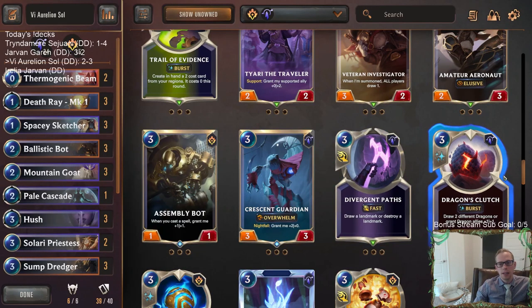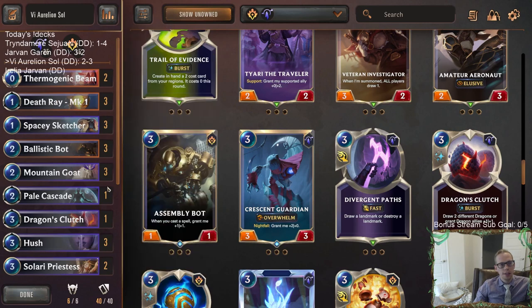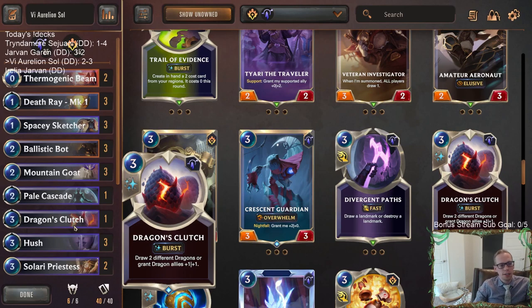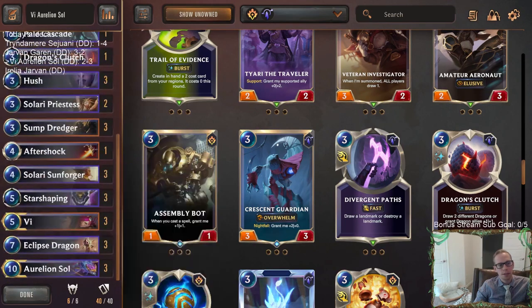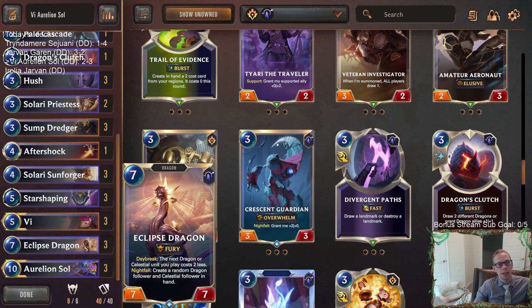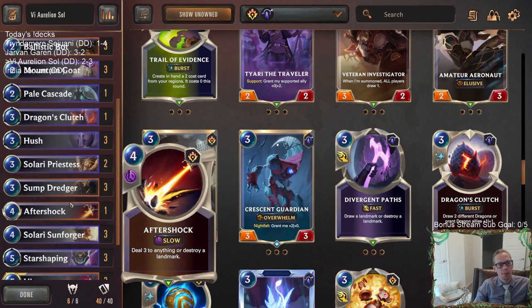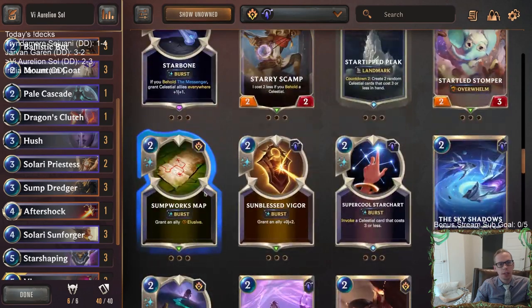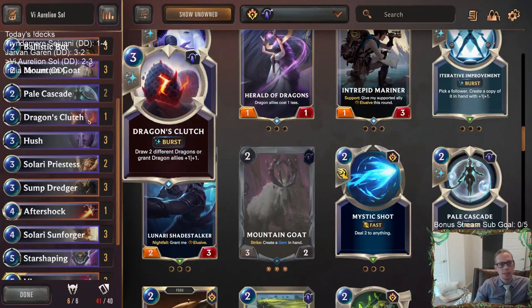I think specifically with this deck playing three Death Rays, I would recommend playing one Dragon's Clutch with the Death Rays to get a 3-mana Draw 2, because Death Rays can clog up your draws. I like Pale Cascade but I think it's fine as a one-off. I understand Goomba if you want to play two Pale Cascades — you said you played Clutch before — but I would still recommend playing Clutch.